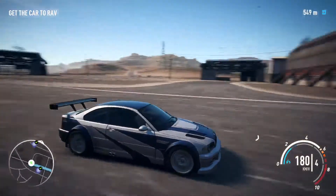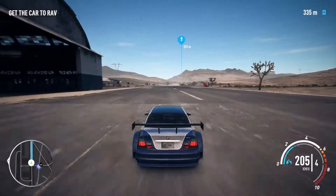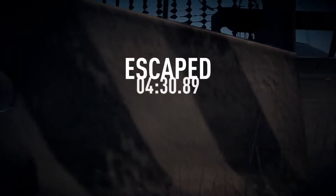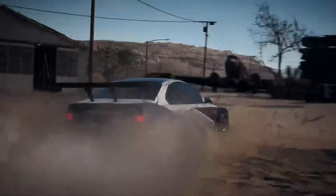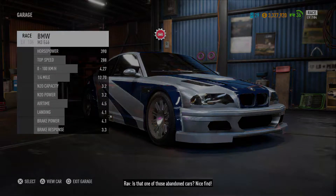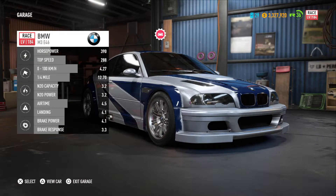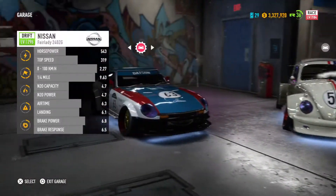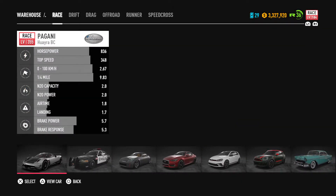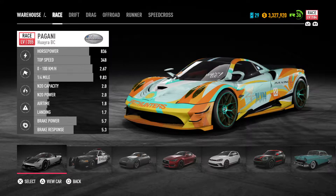So I'm guessing this is probably a drift build. Is that one of those abandoned cars? Nice find. This car has a nice drifting ability too — that's pretty good. But I have a car for racing. I really should do something about this car too, but I would rather a bought car because then I can change it aesthetically.